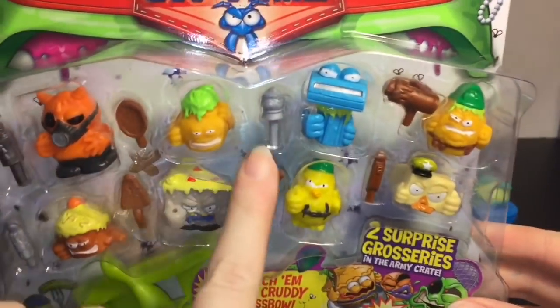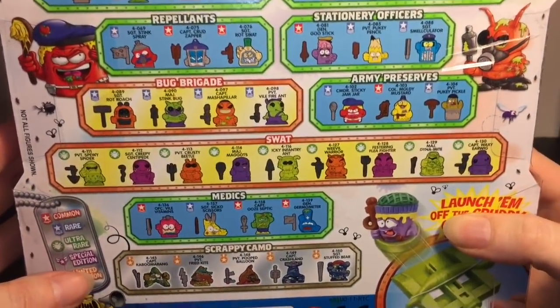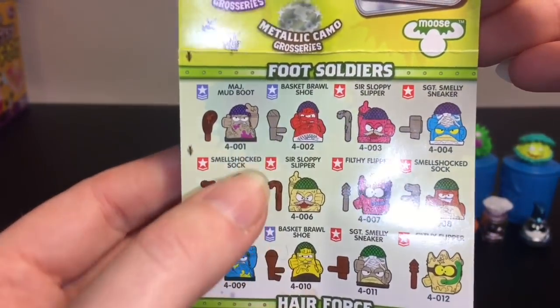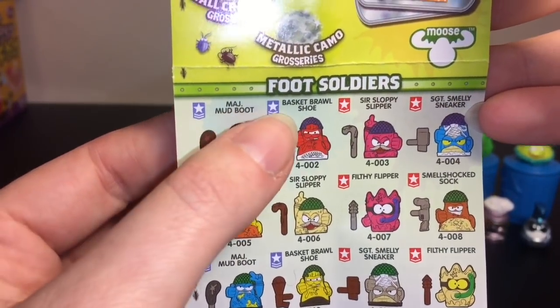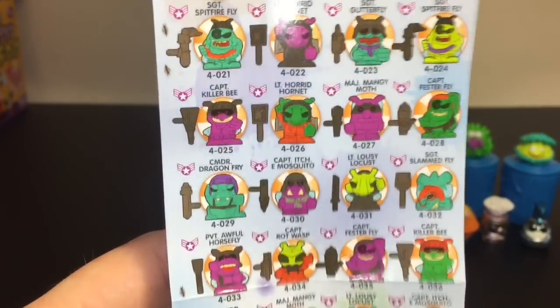Now let's make way for the Bug Strike pack — this is my first time opening these. They all come with little weapon accessories, which is pretty funny. There are a ton of categories. It looks like you can also get special edition ones which are probably in these 10-packs. Here are the categories: we have the foot soldiers, and what I like is it also shows the weapon each character comes with because those are small pieces you can misplace. They also show their rank — we have a major, a sir, a sergeant. We have the Hair Force Para Crawlers — they are the paratrooper groceries — and those are the special editions.